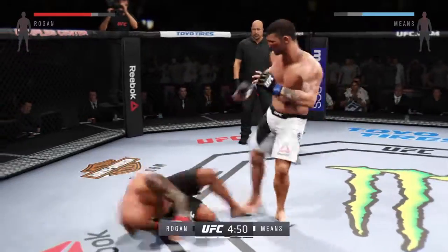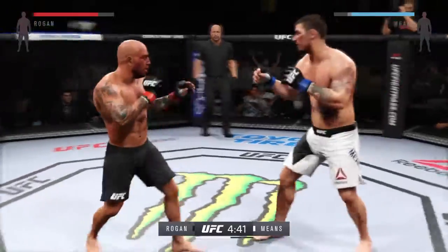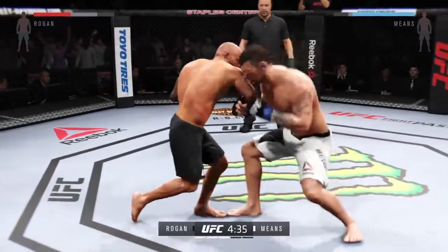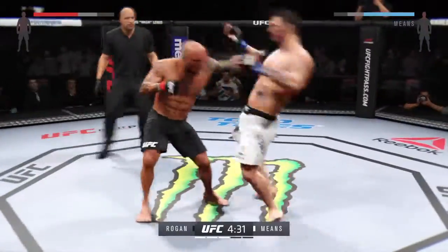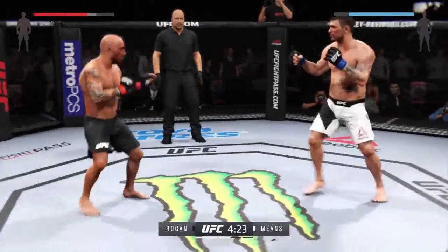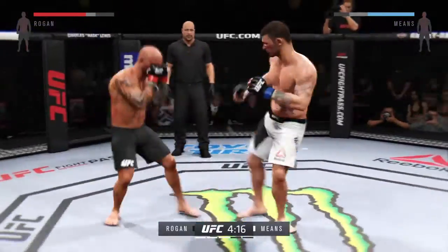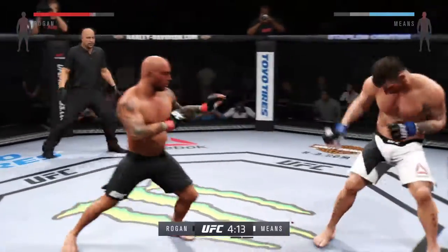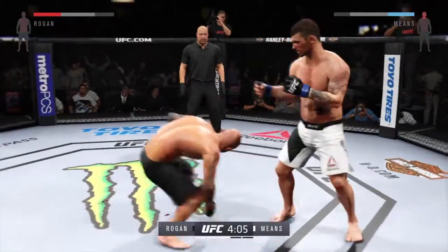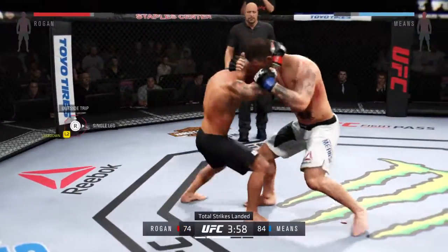Rogan with the good kick and he's down. Right back up to his feet. He can't connect with the straight left. He got tagged. Solid leg kick by Mike. Both men landing in that exchange. Solid kicks tonight. Big front kick — and he's down. Rogan's bruise on his thigh is getting worse and worse. There'll be no dancing later tonight.